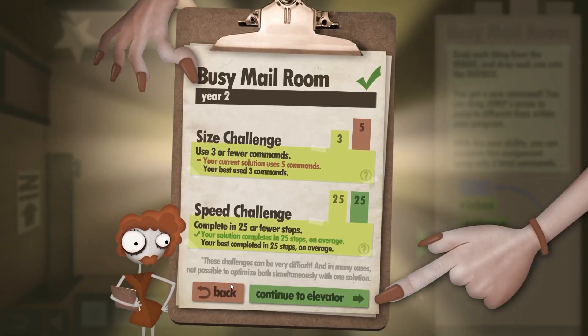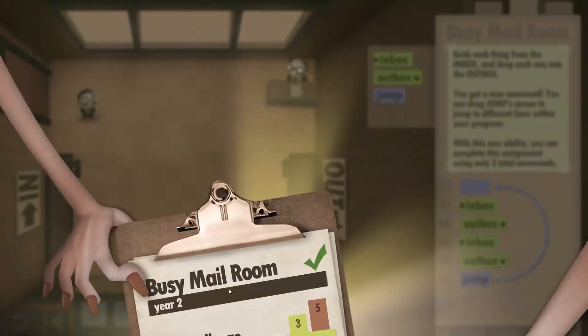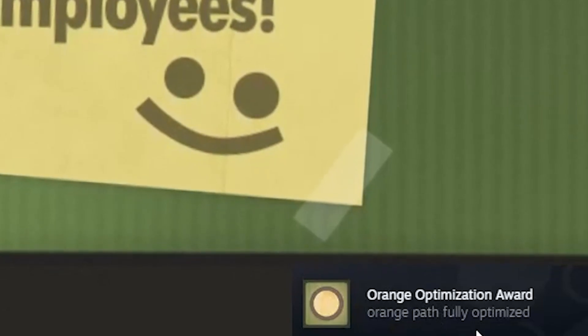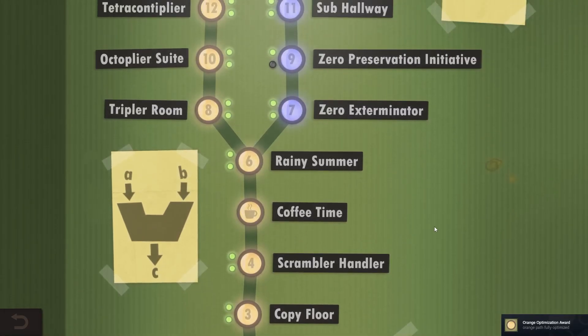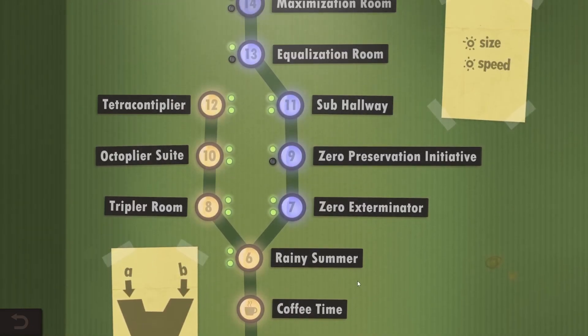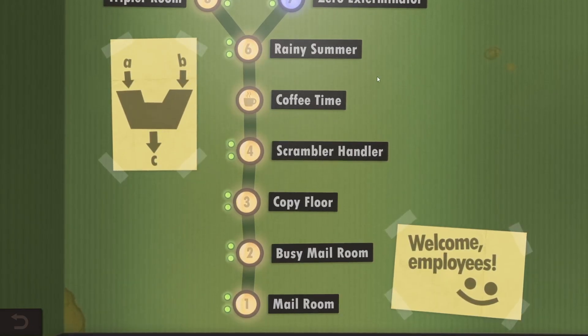That's brilliant! What a genius idea, I love this. Finally — yes, there you go. Orange path fully optimized, meaning all these orange levels are completed with all the optional challenges.